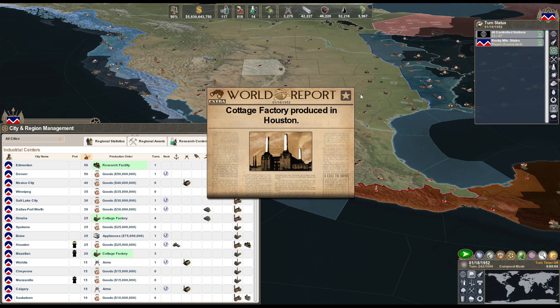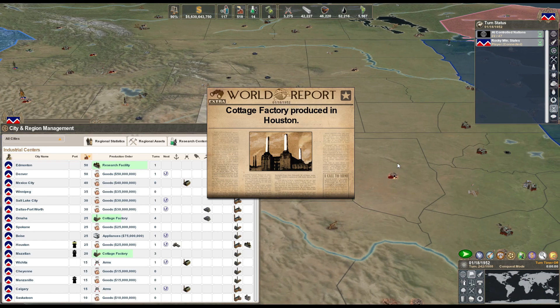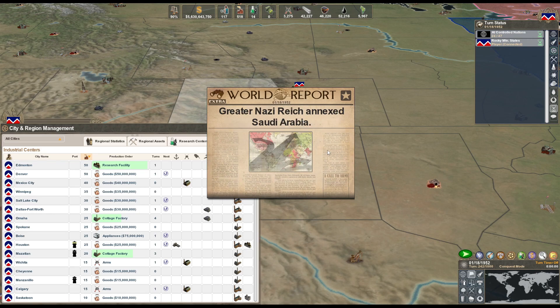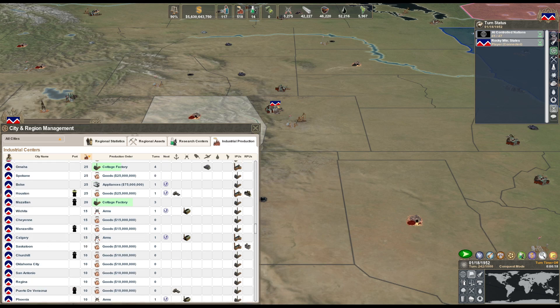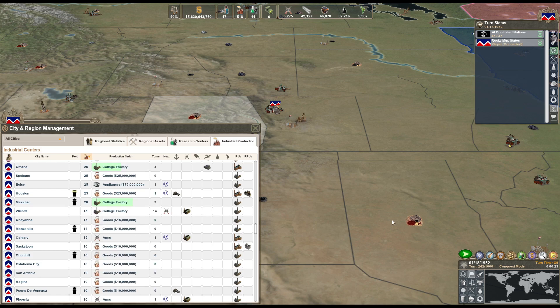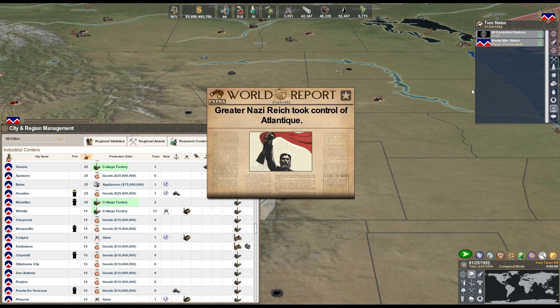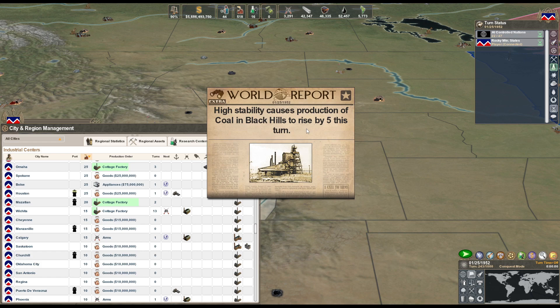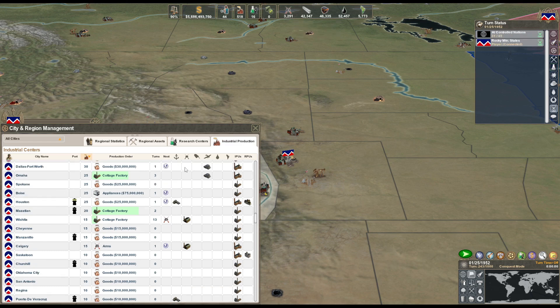In this game we're limited to only Canada and Mexico, because as soon as we declare war on anything else around us it's war with that entire alliance until the end of time. We'll get Wichita up to 25 IPUs, 5 factories. We don't really need any arms right now. We got the research facility out at 16 - I think that cut off a few turns.